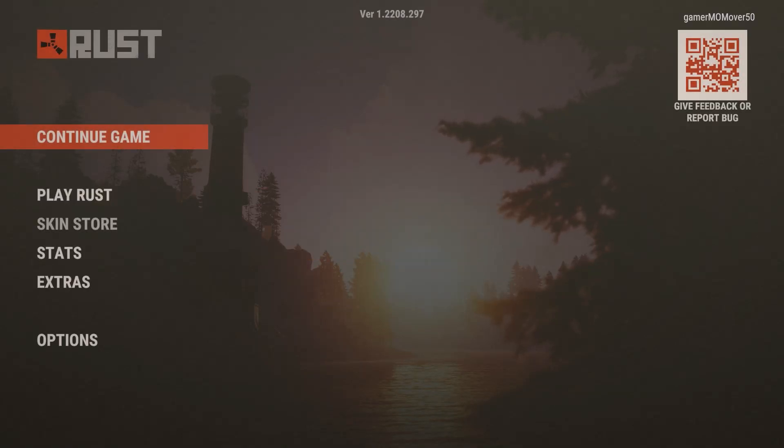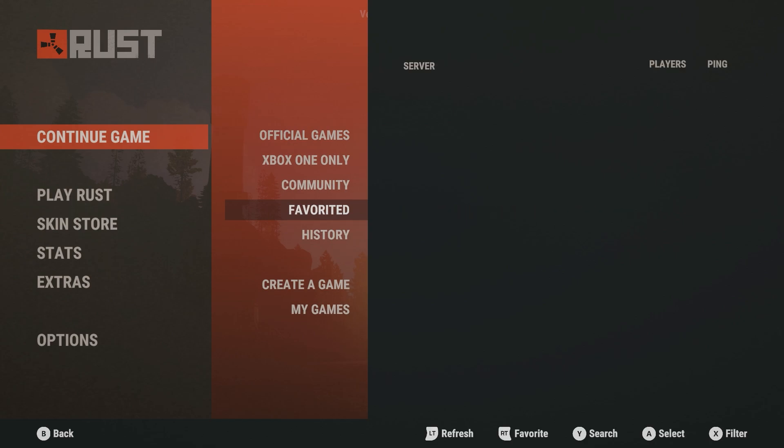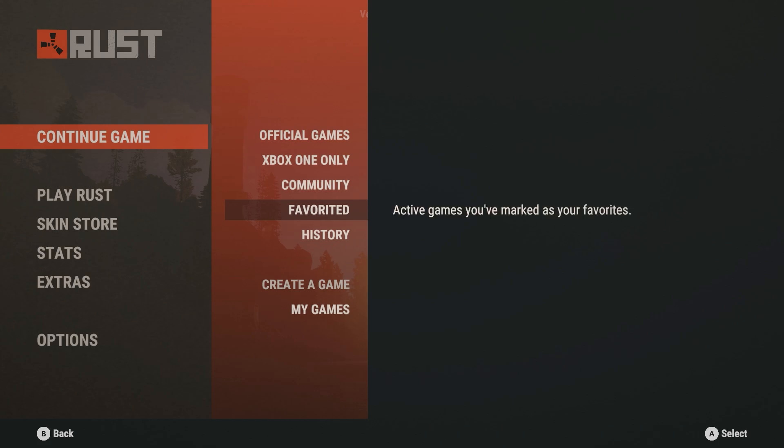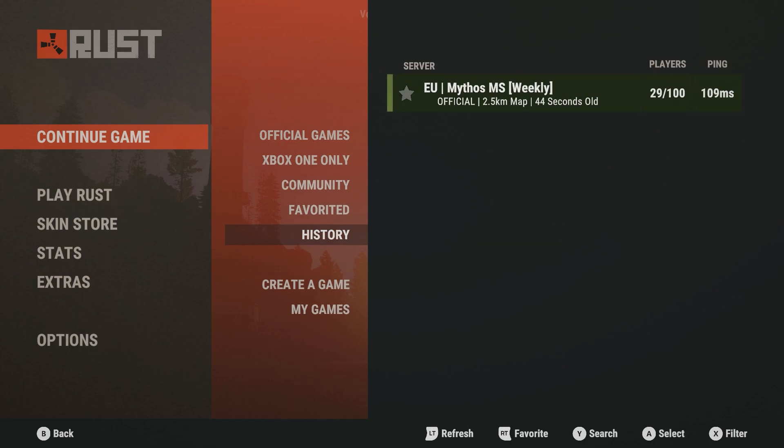Welcome to Rust Console Edition. This is part two of my guide for new players. My favorited game server was not showing, so I had a little problem and restarted. I was hoping my server would show up under history — and there it is.